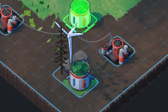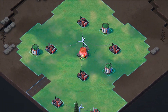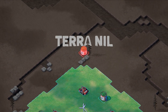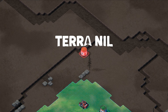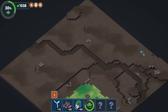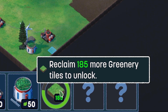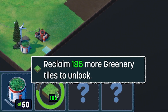We watch it fill in - something's happening. Have we already reached 30%? Yeah, look at that. And here we have the title screen - yes, we are indeed playing Terra Nil. We can zoom out much further and see the entirety of the map. We can unlock a new building if we reclaim 185 more greenery tiles, so let's get going.